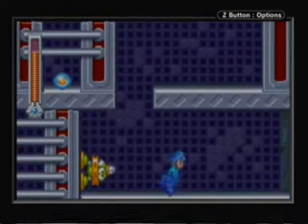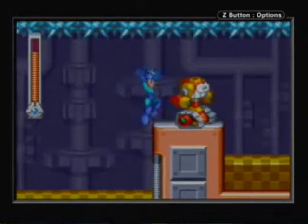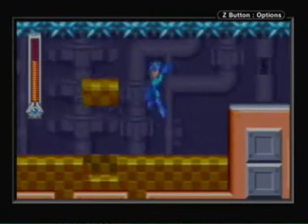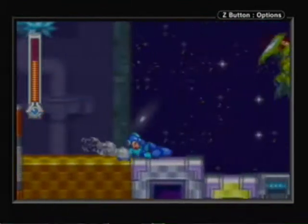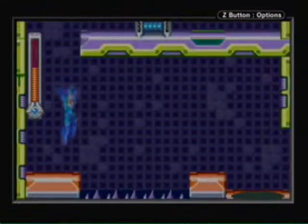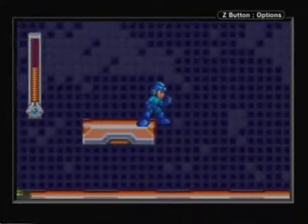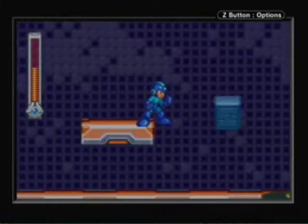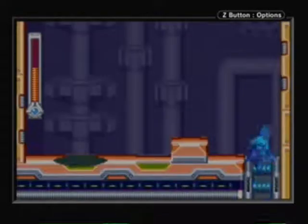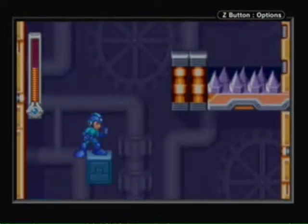One thing I like about Mega Man and Bass, besides being able to play as Bass, is that you can hunt down CDs. The CDs contain data on past Robot Masters, even the Mega Man killers and the Genesis unit. Once collected, they never come back unless you erase your database. I've done that a few times — it adds replayability. You can't collect all the CDs unless you beat the game with both characters because you'll need both of their abilities to get them all.